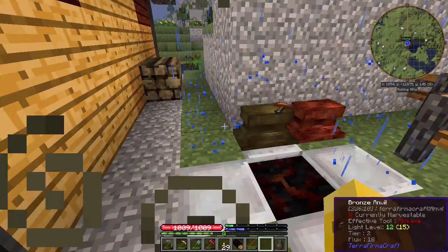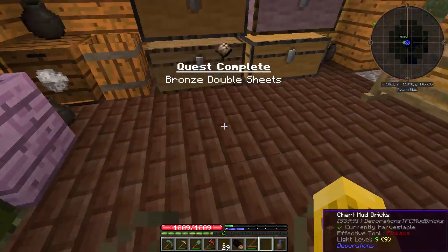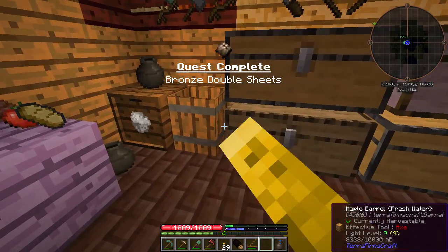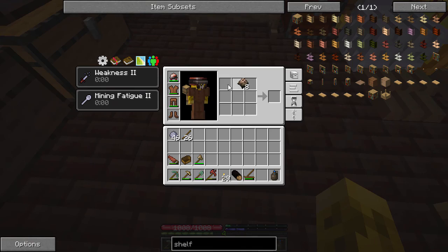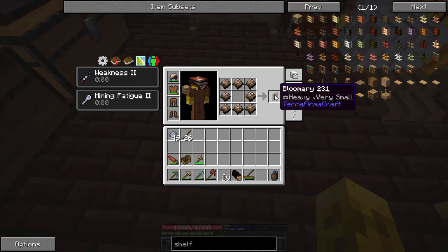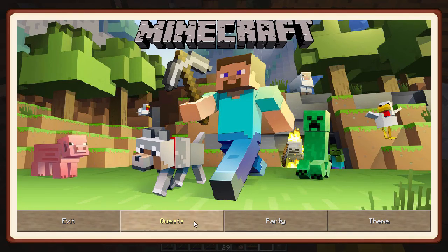Now we got that guy. Cool him off. We can build our bloomery. We got the quest complete! Sweet. So that goes like this, and there is our bloomery. Sweet — Iron Age. Let's check these quests out.